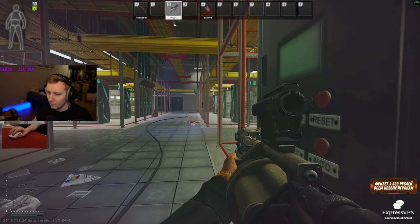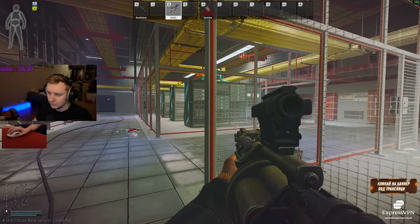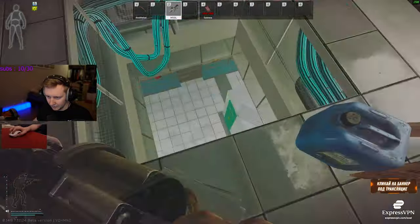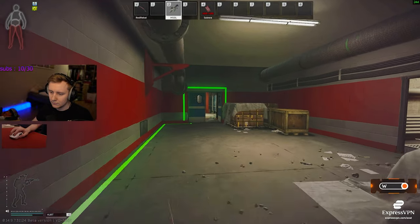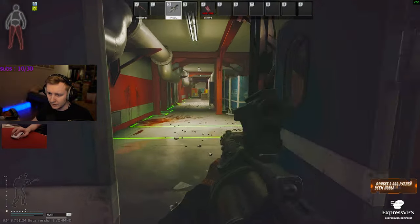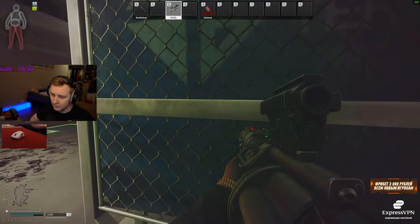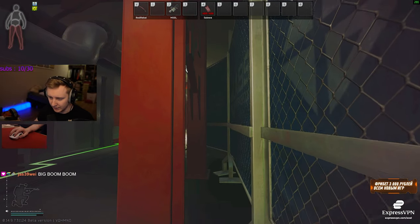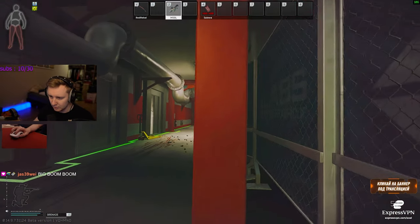Do we hear anyone? No? All right, let's deploy down chat. Door is open right there — I think I see a guy. All right, he's dead. I think there's another guy sitting there. I have a nade, we can spook him away and push while he's spooked.